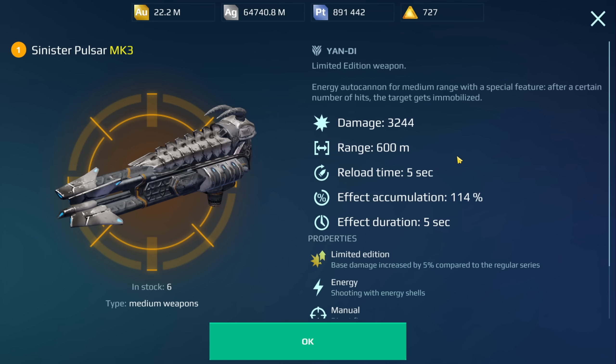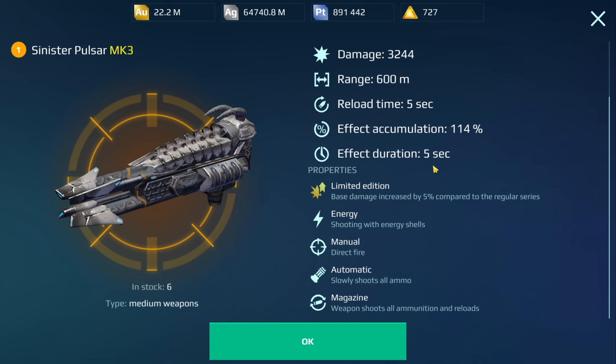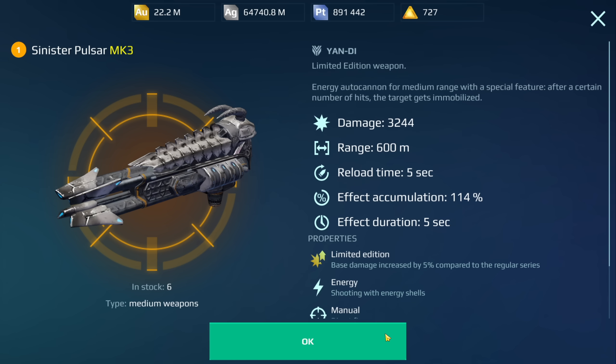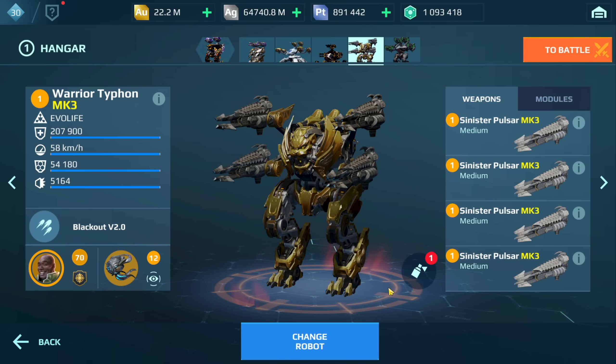600 meter range on the Pulsars, five second reload time. In the event that the hazard weapon gets nerfed down in the future, this might be a really good option. Or maybe there are players out there who don't have the hazard weapons but you have the Pulsar weapons — this might be an option for you guys.